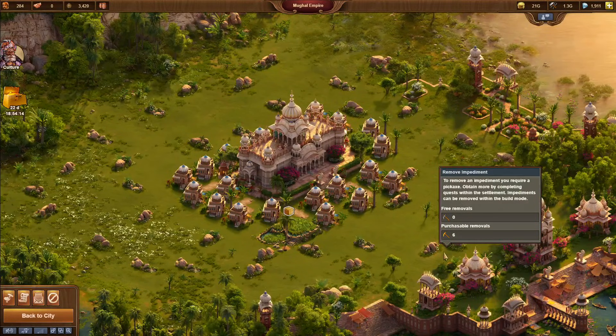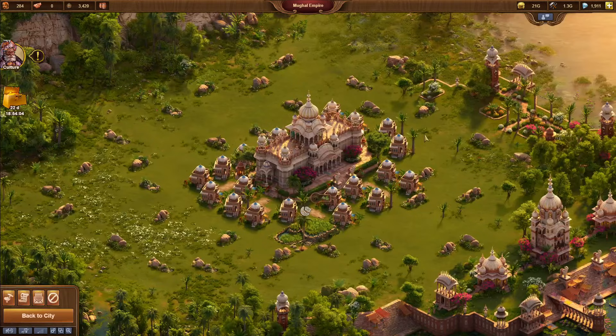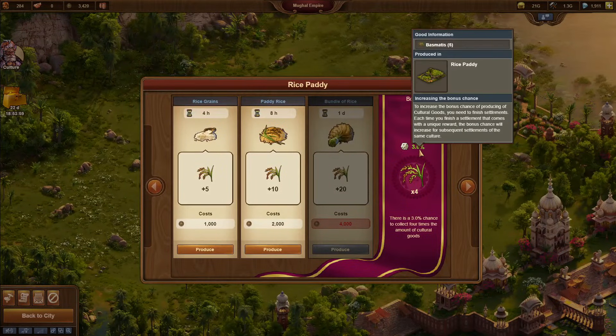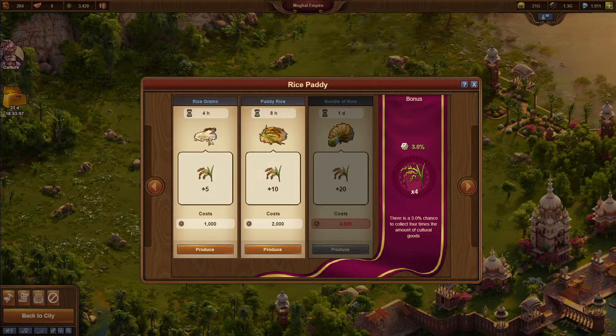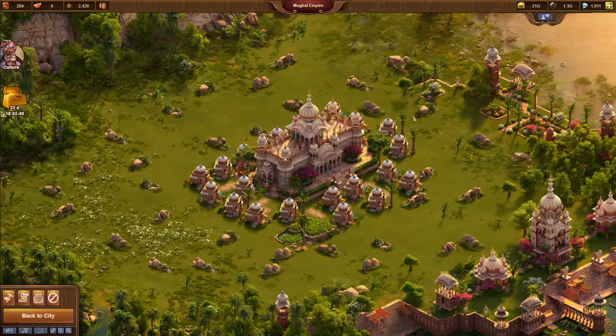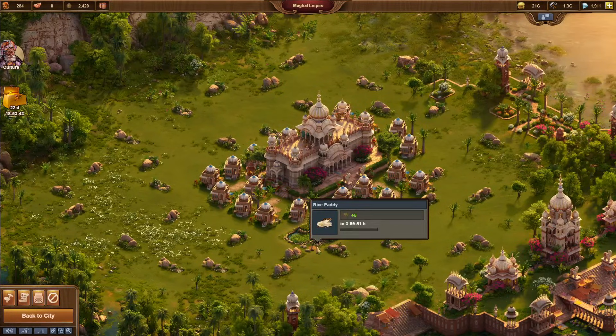It's five hours later and I'm ready to collect — let's see if I'm lucky on my first go. Of course not, but that's as expected — I only have a 3% chance. I'll put it on one more four-hour production, which will complete a bit into the night, but I'm planning on staying up for quite some time today. I'll do one more collection then put it on eight hours overnight.